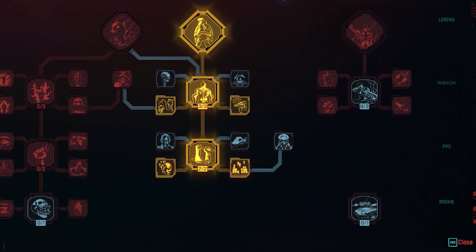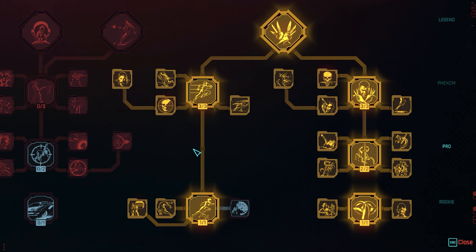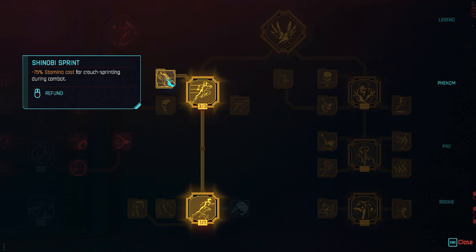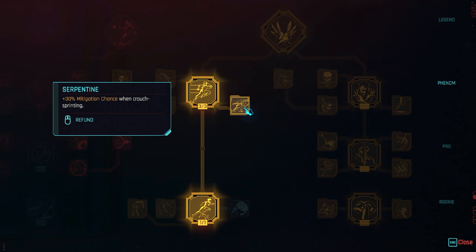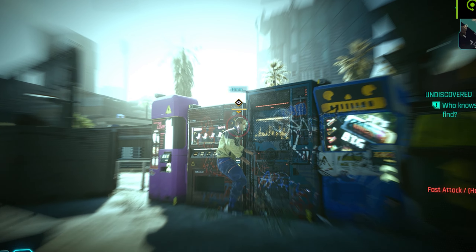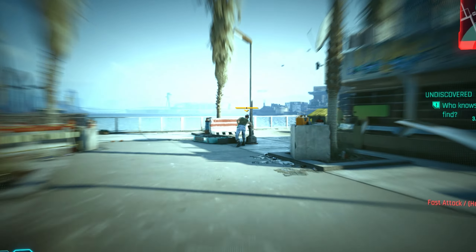Then we take 20 points into Cool. You can go more gunslinger, but I chose to play Katana with throwing knives for closing distance. You skill everything here because you have enough points — it increases movement speed, mitigation chance, and with throwing knives you can apply bleeding, poison, and more. You also unlock crouch sprint, which helps you attack faster, attack from behind, and deal big damage with your throwing knife before finishing with your blade.